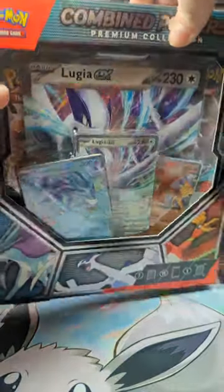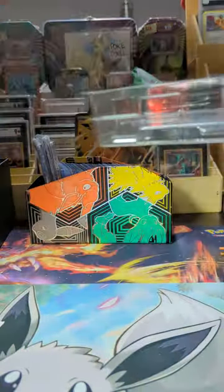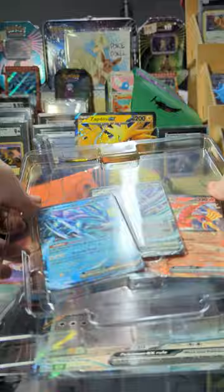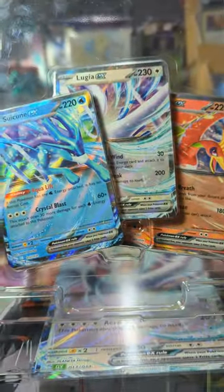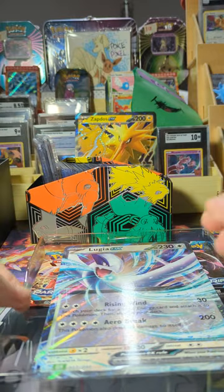Alright, with much ado, we are gonna get opening — let's get ripping! Ooh, look at all that stuff. This is probably the best value box that they have. Eleven packs is fantabulous. We've got the Suicune, the Lugia, and the Ho-Oh. There you are.